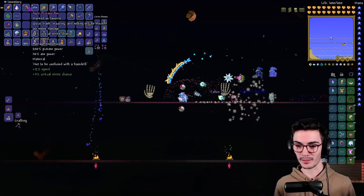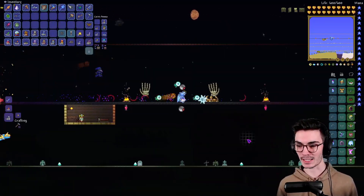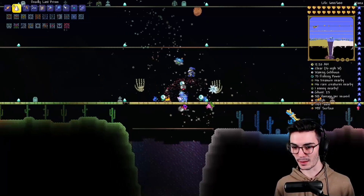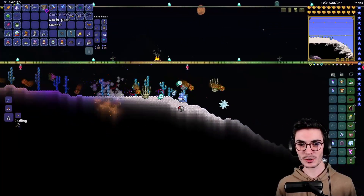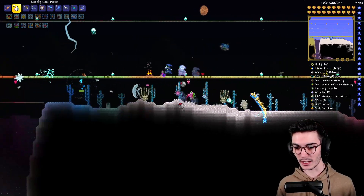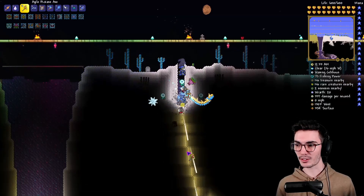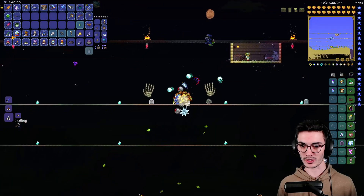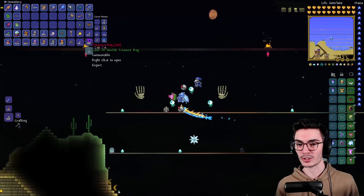I still just have the Pickaxe Axe — there are a lot better pickaxes we can make nowadays. I'm not sure why we haven't made an upgrade. We've gotten 10 trophies for the Eye of Cthulhu and the Eater of Worlds, and it's a 10% chance drop. That's kind of crazy that it's like exactly one in ten — we get 10 and we only have 100. Is that not weird to anyone else? I think it's cool.